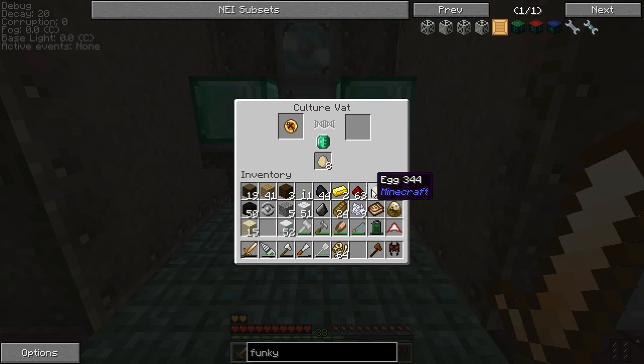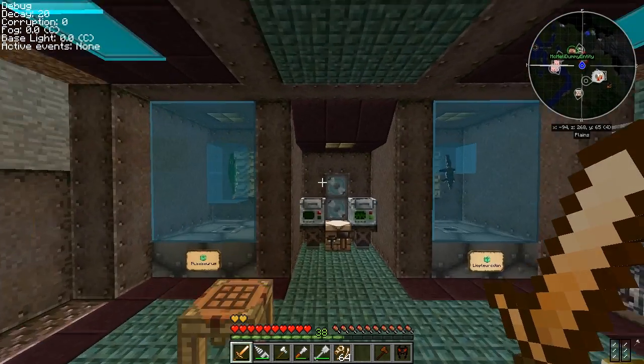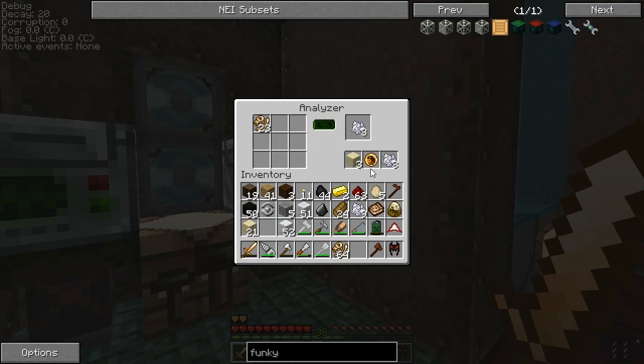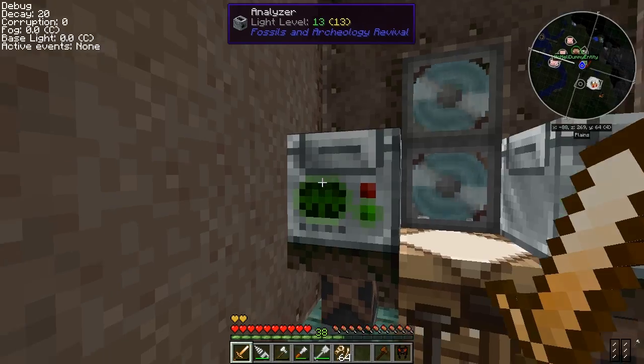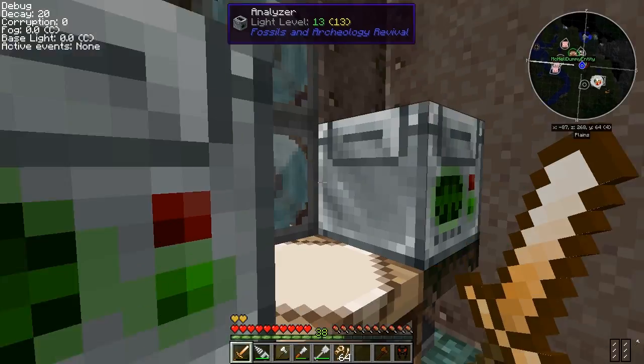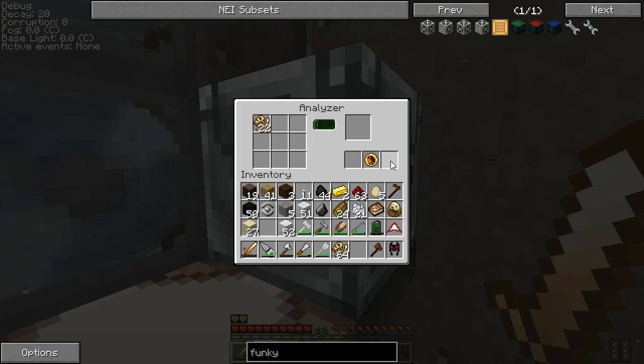Put some eggs in there and see if we can keep that thing going. We're getting names I've never heard. Tyrannosaurus! The Tyrannosaurus has got to have its own little area. It's a T-Rex — it has to have its own area.